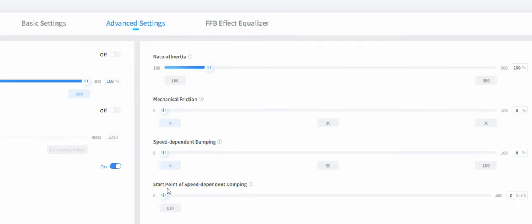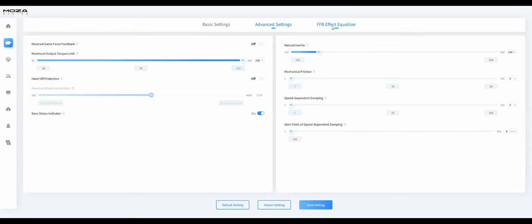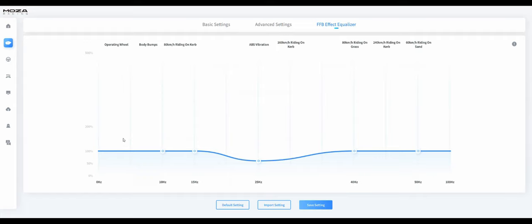The start point of speed-dependent damping is the starting speed at which it takes effect — I have that set to zero kilometers per hour. Moving on to the FFB Effect Equalizer, there's a chart where we can adjust settings and find things like wheel body, bumps, riding on curb, ABS vibration, and more.